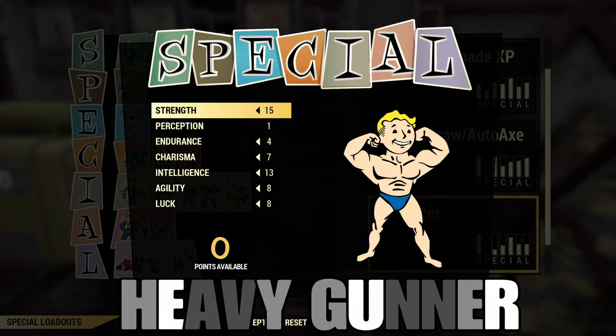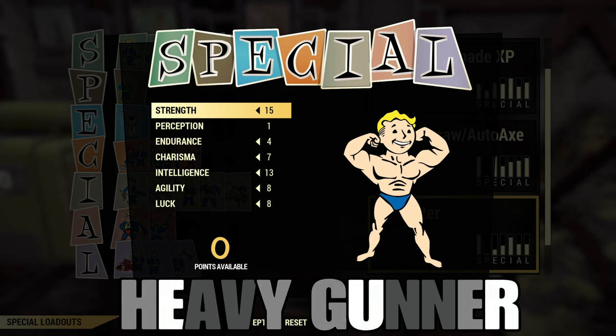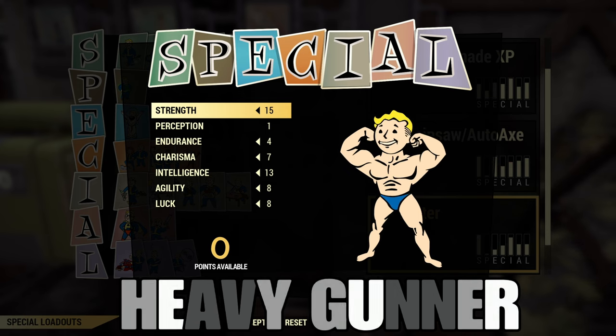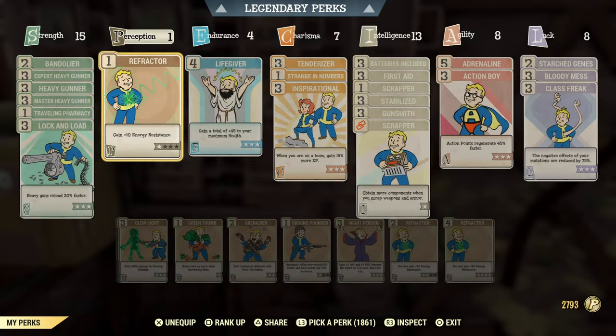For the first build we're going to have a Heavy Gunner, and it's going to include power armor. The stats that you will want are: 15 Strength, 1 Perception, 4 Endurance, 7 Charisma, 13 Intelligence, 8 Agility, and 8 Luck. You're also going to need power armor — I will leave a link in the description on how to get an Excavator.